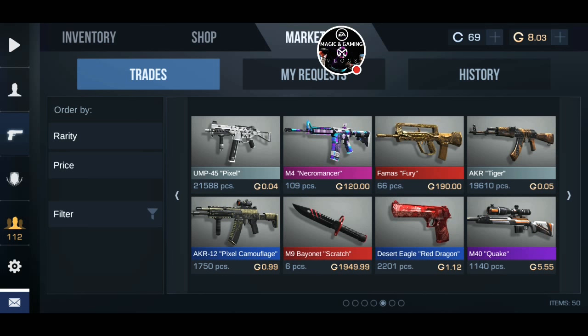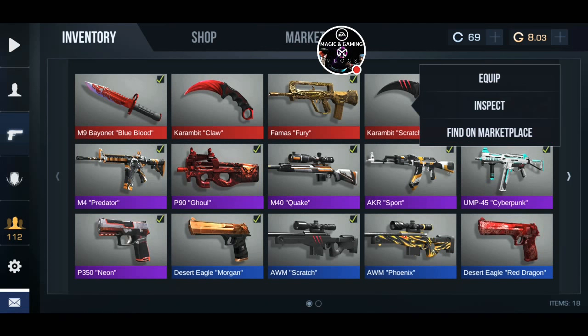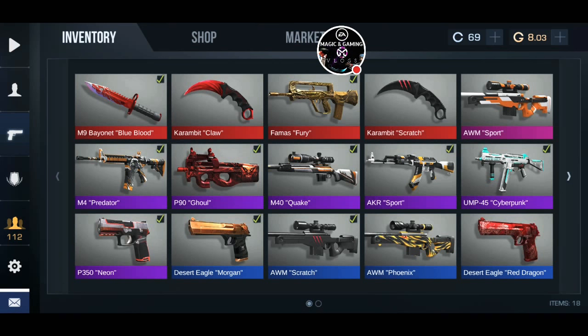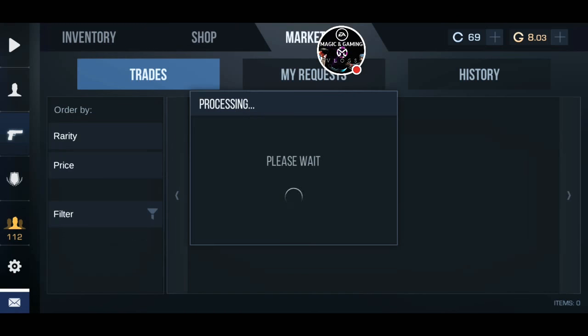I don't know what's happening — Famous Fury is not getting a high price. It should be at 500 but it's going for just 190, which is really bad. The karambit scratch is currently going for 1300 on the market — let it go to 2000 then I'll sell it and take another gun skin. Or I can sell my karambit scratch for 2000, get 1600, then buy it back when its price drops below 1600 and get a profit of around 100 coins — thug life.